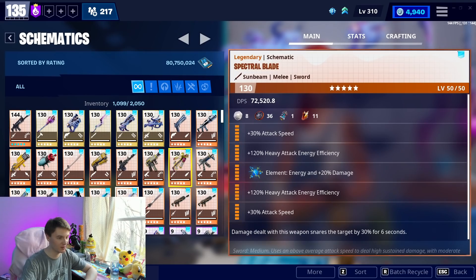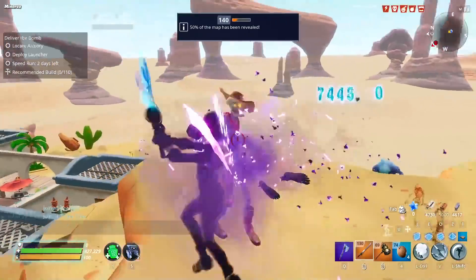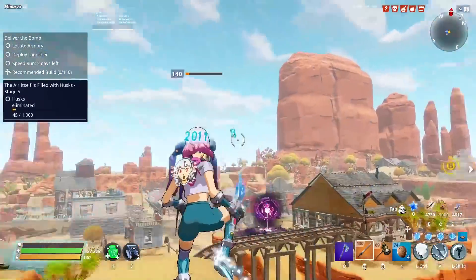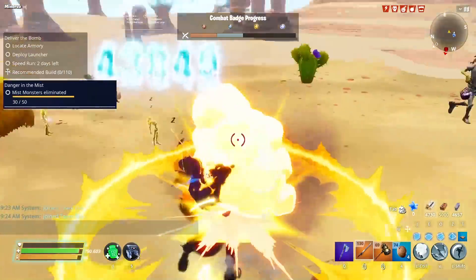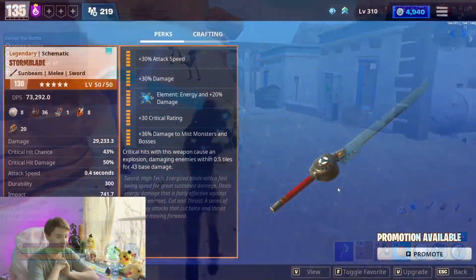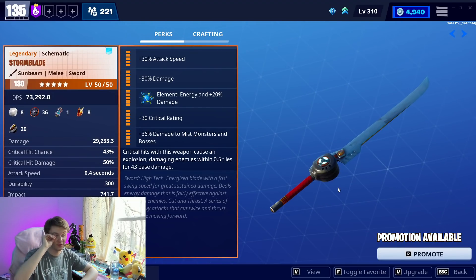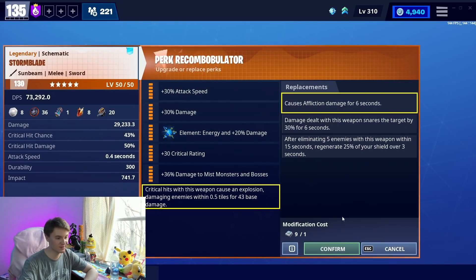Skipping ahead to the Stormblade, giving some melee love here: crit hits cause an explosion. We have seen a trend with many weapons that have gotten this — every single melee that has gotten crit hits cause an explosion has instantly become viable. I've been getting so many comments about all the crit hits weapons, and I'm sorry for not covering them faster. The Stormblade is essentially a perfect example: it is a painfully mediocre sword, not impressive in damage — it works and it'll be fine even in the 160s — but without the crit hits it doesn't really do too much special.